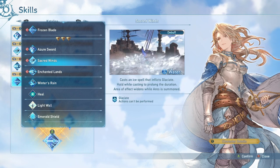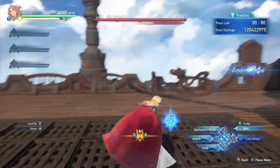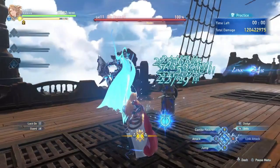With the Ares effect: Sacred Winds' AoE is just a little bigger, and Enchanted Lance does a significantly higher amount of damage. As for Frozen Blade, there's not really a big difference in damage with Ares. When the Ares Gauge is full, you can use any skill and Ares will pop out. What I usually do is Enchanted Lance, because it is such high damage — crazy.